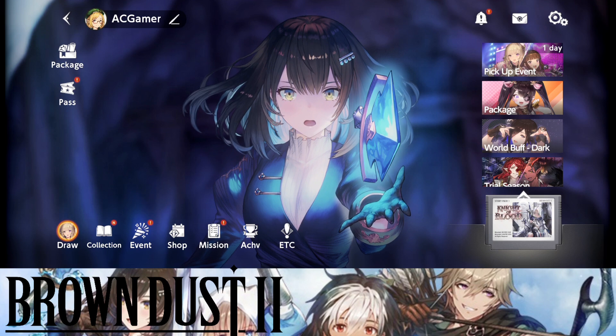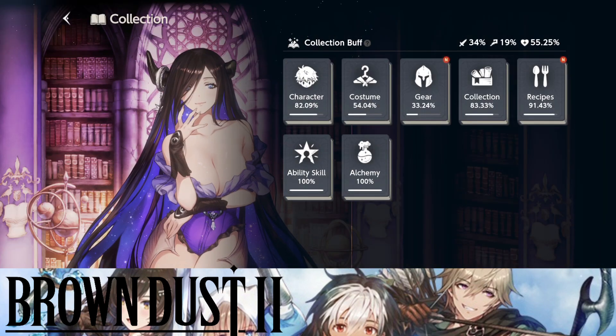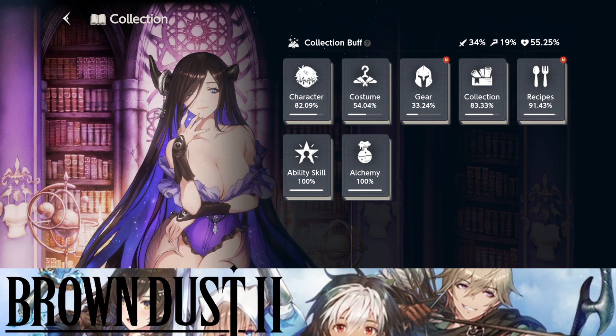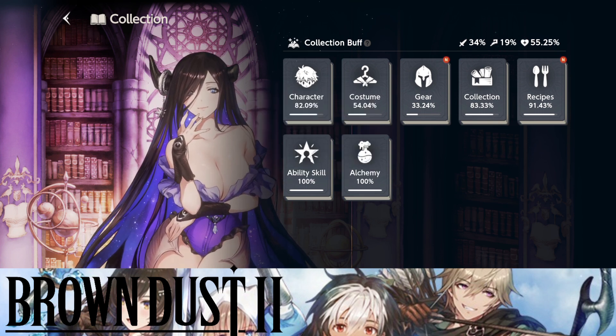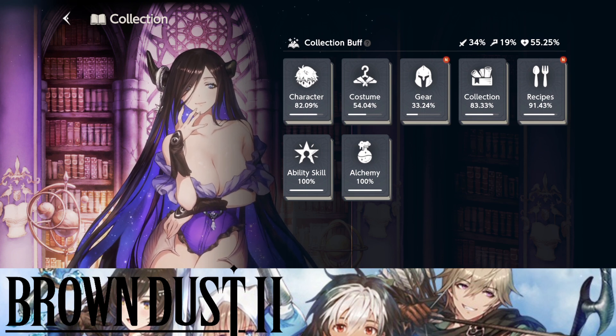First thing I want to show you guys is the characters I have. The easiest way to do that is to go over to the collection side. You can see my collection buff and you can see the percentage of characters, costumes, gear, collections, recipes, ability skills, and alchemy I have — this is my percentage value and I don't know if this is good or bad. Tell me down in the comment section your own collection buff at the moment. I do believe they said they're going to fix this up to not give whales too much of a benefit.